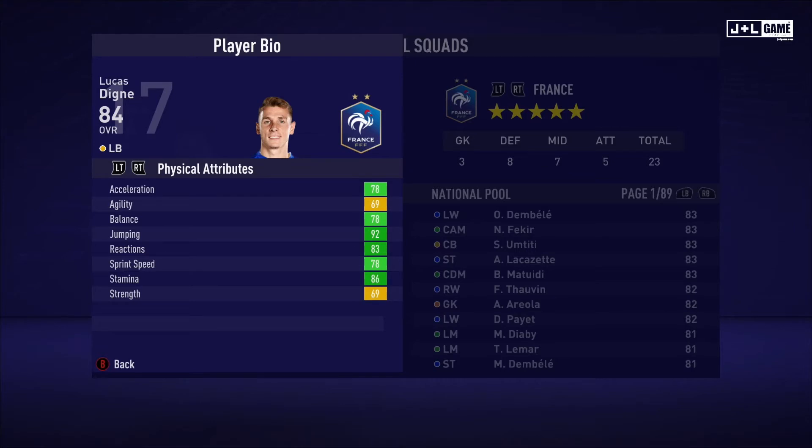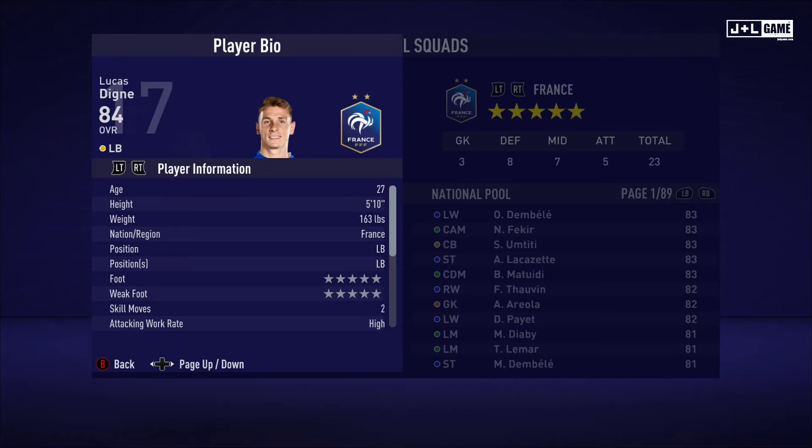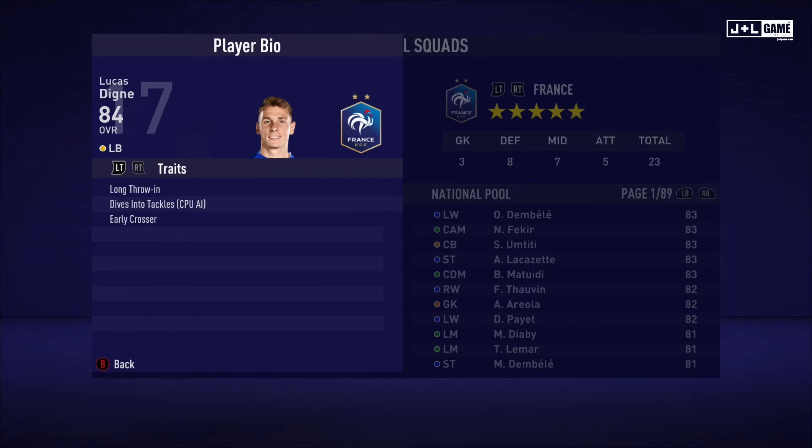Next up we have Lucas Digny. Physical attributes are mostly in the green with two yellow. Mental attributes are solid green across the board. Skill attributes looking really nice here, mostly green with two orange and one yellow. Here is his player information and his traits — three traits being available.